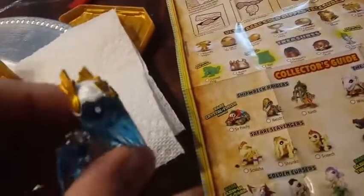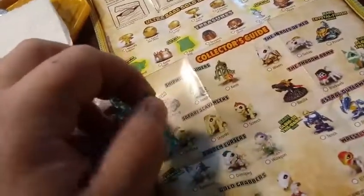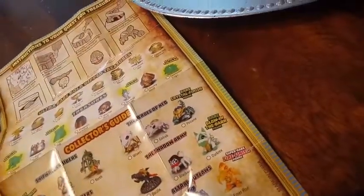Guys, check this out — look at all the paint detail on these, they're pretty nice. He almost looks like a little chihuahua or something. There's good articulation — the heads go back and forth, I think the arms go up and down, and the legs move too. Mine's transparent. I don't know if this one glows in the dark. It's part of the Astral Outlaws and it has glow-in-the-dark eyes.